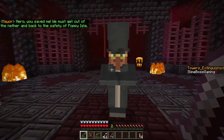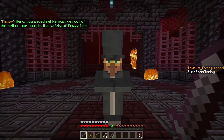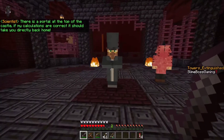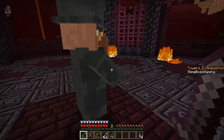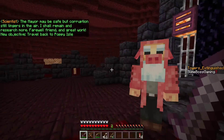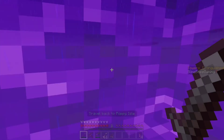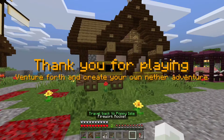Hero, you saved me. We must get out of the nether and back to the safety of Poppy Isle. There is a portal at the top of the castle. If my calculations are correct, it should take you directly back home. The mayor may be safe, but corruption still lingers in the air. I shall remain and research more. Farewell, friend, and great work. There is definitely corruption in the land. Dang, I actually thought that was going to be longer.